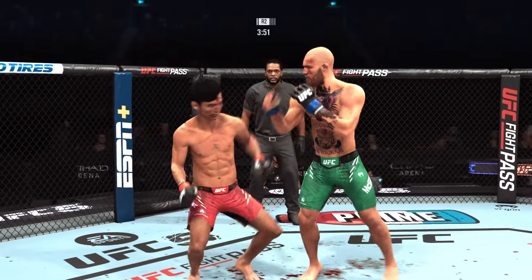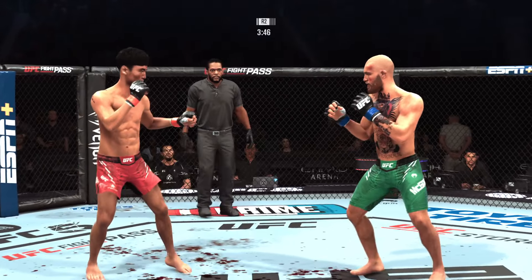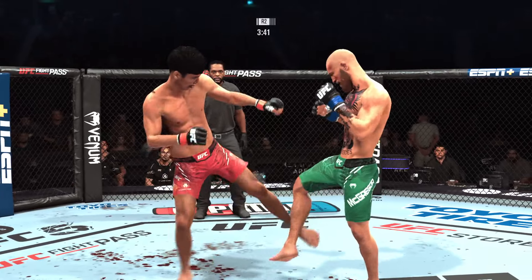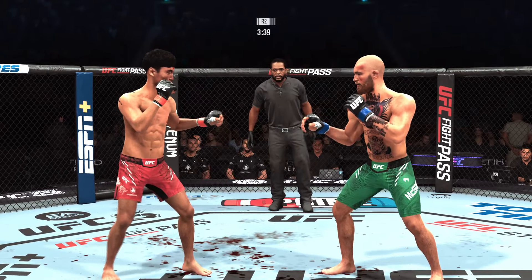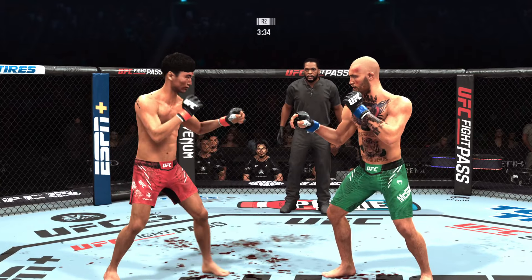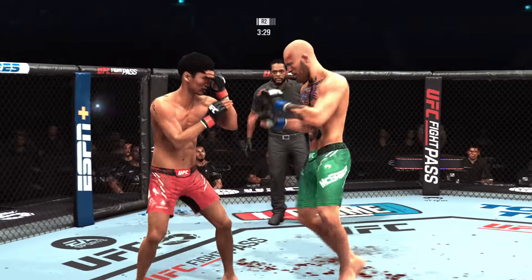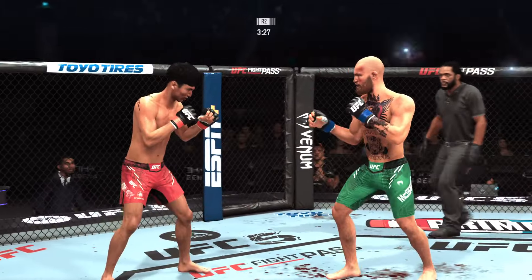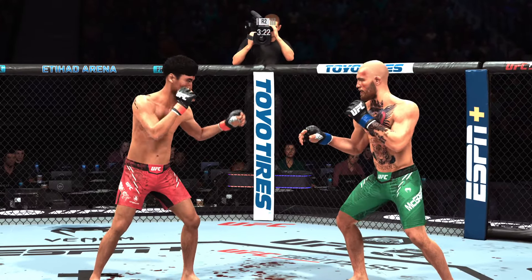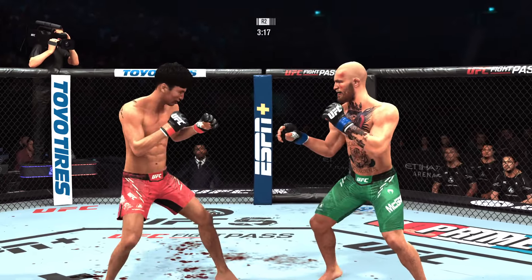Shot to the body is good. Now he's hurt really bad. He lands again, just like we saw in the last round, realizing a lot of success. Why change it? It's working from the very start of the fight. The moment this fight started, you saw the advantage that we predicted was there. He started to take advantage of it early, and now he's continuing to build on that. This kickboxer looks amazing tonight.